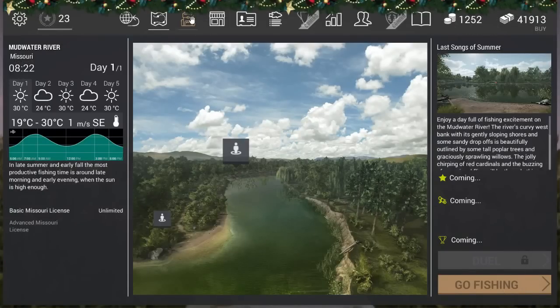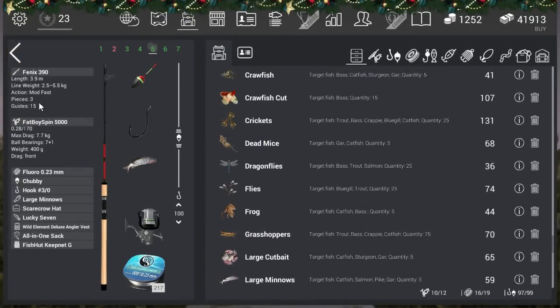I'm fishing at the moment with my Phoenix 390, but of course if you are low level you can go with the first match rod that you have. I don't think you can go with the telescopic over there — I don't think it can handle it, it's a 4.4 kilogram fish. I'm using the Fat Boy Spin 5000, fluoro 0.23 millimeter, the Shubby bobber, and hook 3/0.